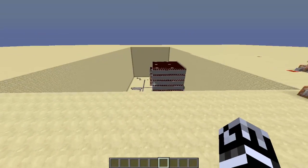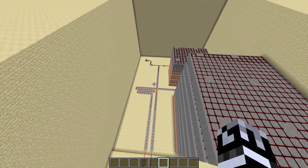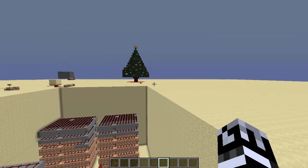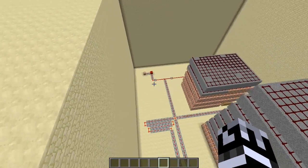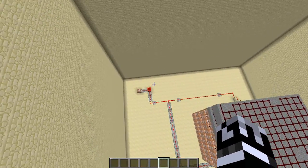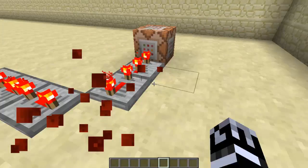Now, let's go and see how it works. It's actually rather simple. There was a command block underneath that block, with the set block command. Come down here.